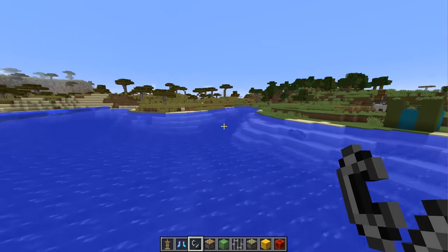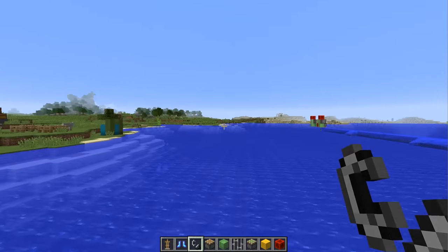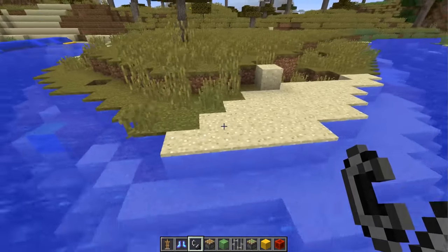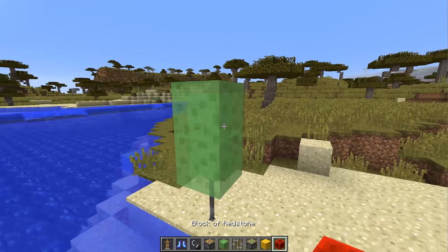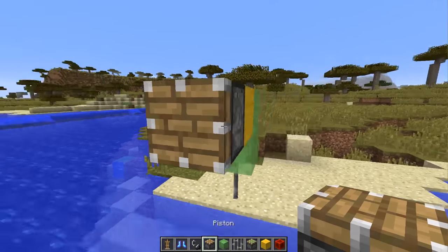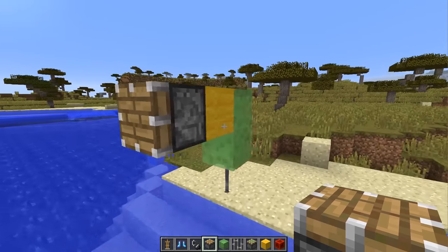So how do you create it? First, find an area that you want to aim across. We're going to aim that direction and start off by placing down an iron bar. Then place two slime blocks on top of that with a temporary block and a piston facing towards the direction that you want to go. This is just a normal piston.